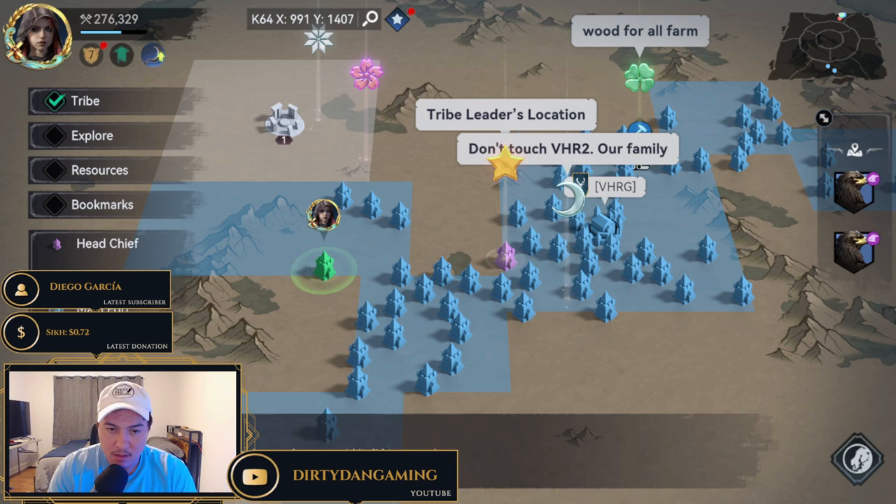The second tip is that you have to be crazy active when starting an account. I did a seven and a half hour stream when starting this account on Saturday, which shows how much grinding you should put in on the first day. It doesn't have to be all in one shot — I'm a little bit of a psycho and trying to get content — but you do see the progression from the very start of the game all the way to around Chief Hall 10.